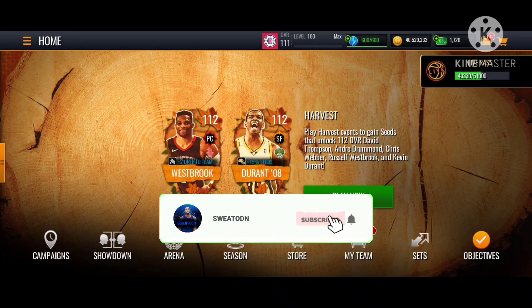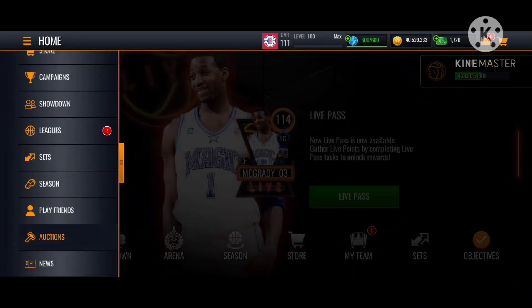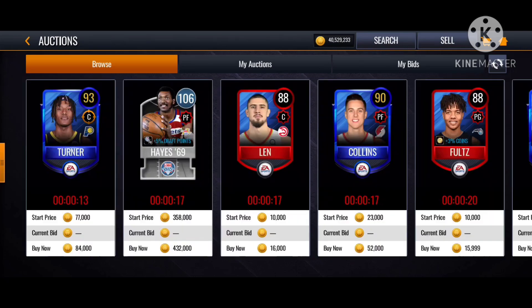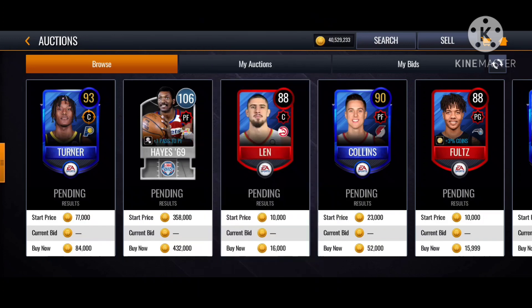Hey guys, back in the NBA Mobile video. Today we're collecting our auctions. I actually did an oopsie — I sold my Jamal Crawford for 2.9 million coins. I accidentally collected the auctions because I was trying to watch an ad and instead I accidentally pressed on claim auctions.